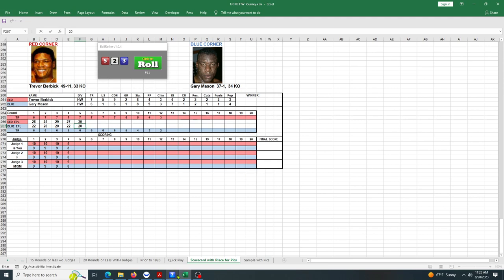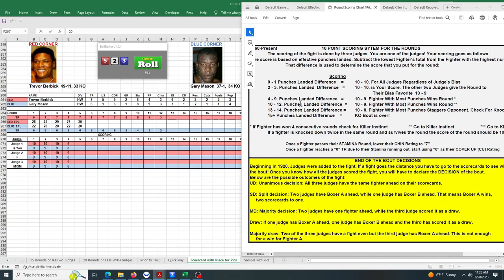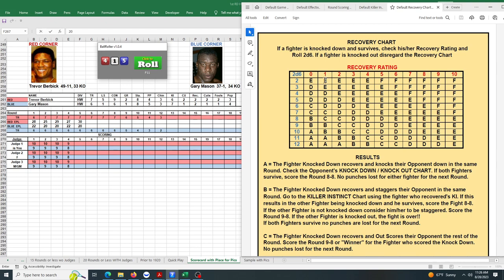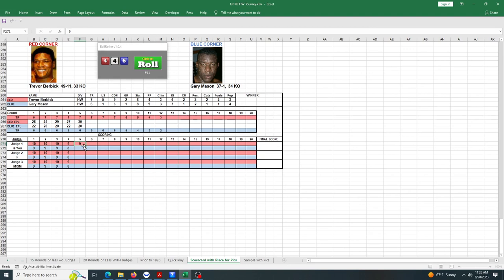We thought Mason made a comeback after the knockdown, but he's down by ten punches. It's 10-9 and two asterisks — back to the killer instinct chart. Mason's cover-up is still 1, Burbick's killer instinct is 6. We roll two dice and get a 6 and a 1. He rolls a 6 — Mason is knocked down again! Back to the recovery chart; recovery is a 2, we roll 2d6 and get a 2 and an 8 — another C result. Mason recovers and outscores him again, making it another 9-8 for Burbick.